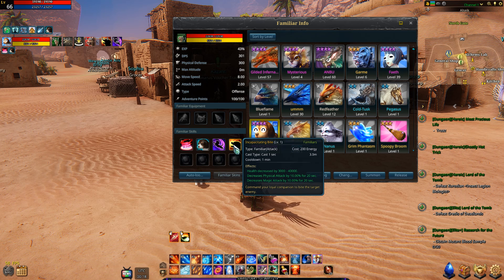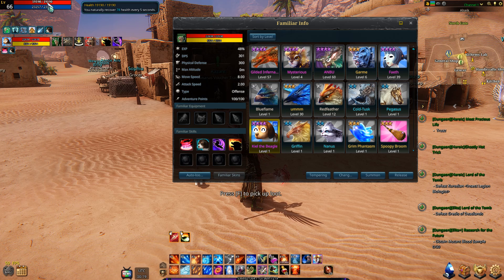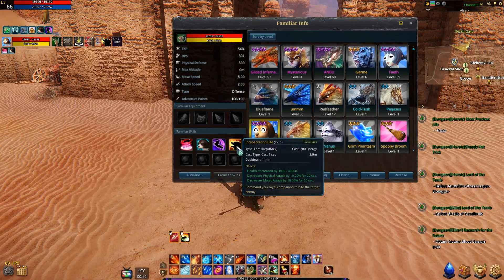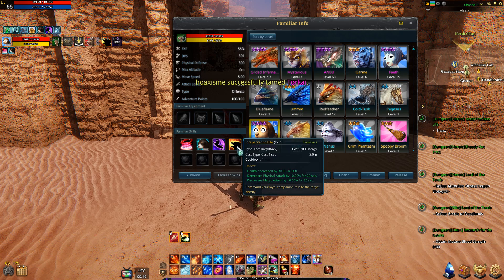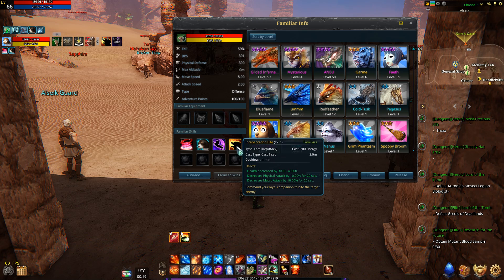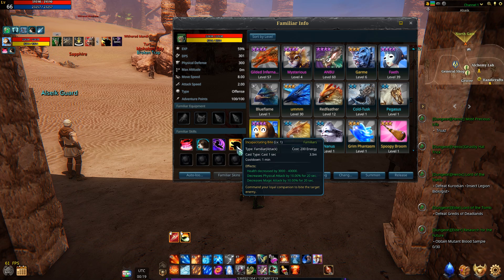That is all overpowered. He also does a bite — health decrease by 3,000 to 40,000. Holy, that's more — I've got 19,000 health, he could like one-hit me. What the f**k, that's scary. It decreases physical attack and magical attack, that is huge. Most people will not know how good this is and will not utilize it, but especially going into pro content, support classes like priests who want to help their team will definitely want that decreased physical and magical attack versus bosses. The cooldown is 1 minute and you cast it for 20 seconds, so you get about 40 seconds in between.